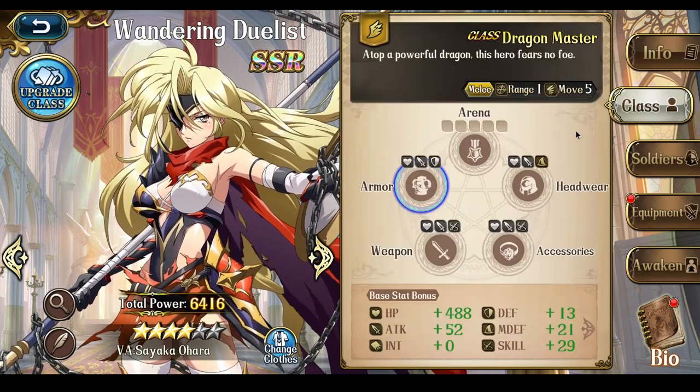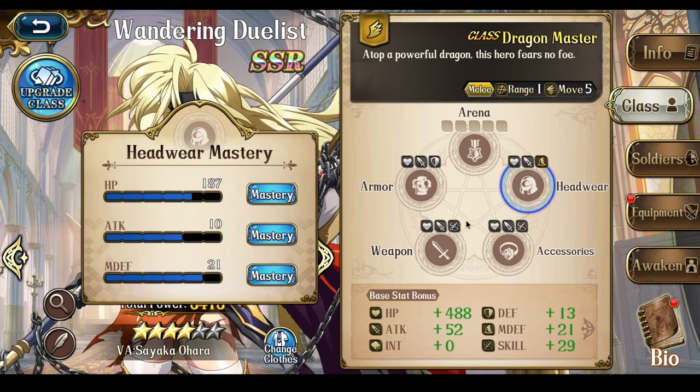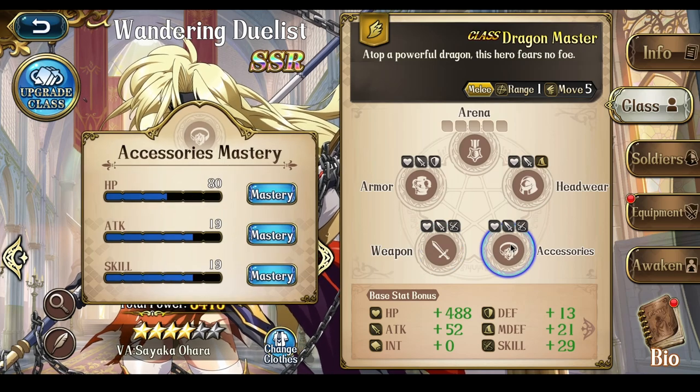As for the Class Mastery Stones: Armor — HP, Attack, Defense; Headwear — HP, Attack, Magic Defense; and Weapon Accessory — HP, Attack, and Skill.